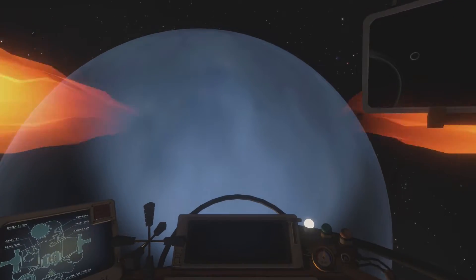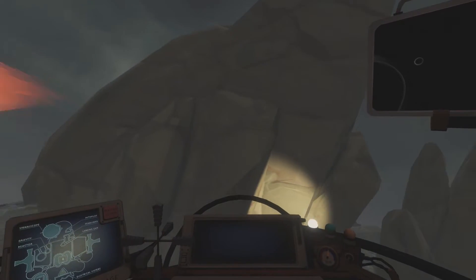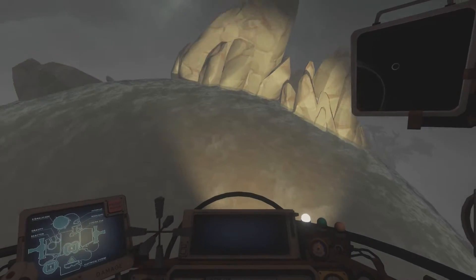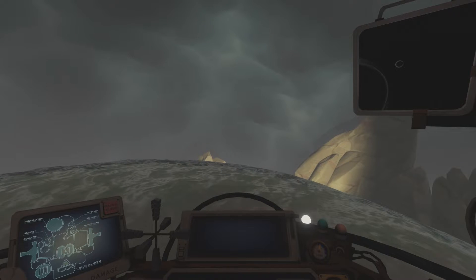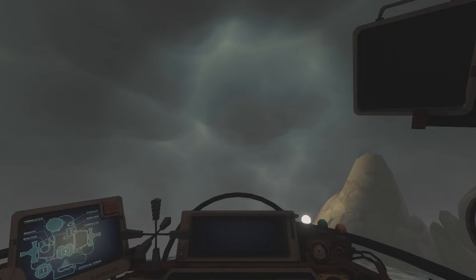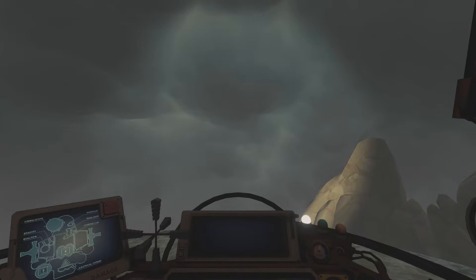Once we have landed, recall your scout. With no picture, once we leave the atmosphere, the planet will disappear. Since we are on something already in orbit around Giants Deep, we are going the exact speed we need to be going. To do so, we are going to launch with our ship.